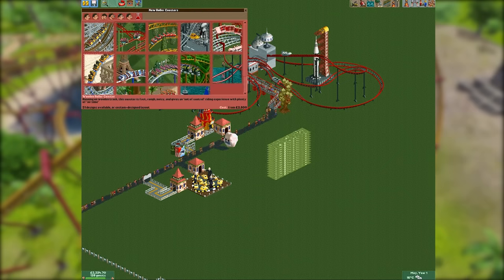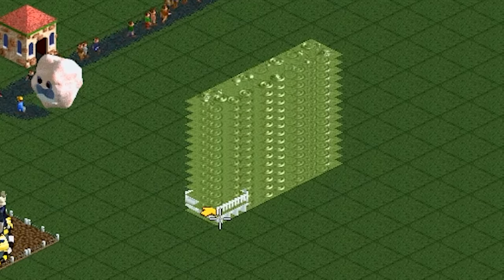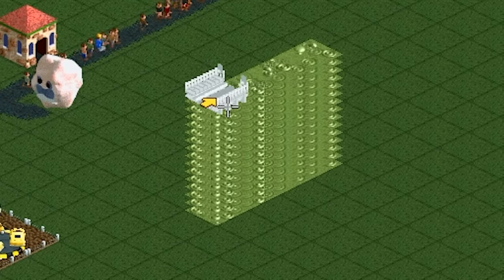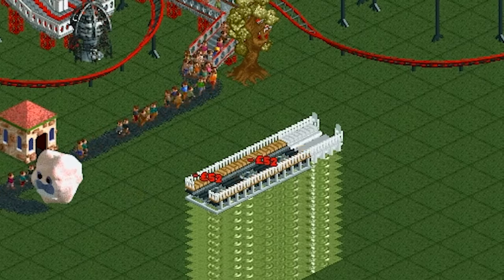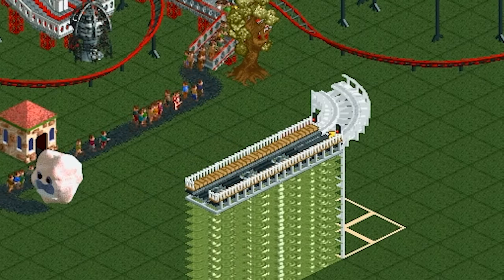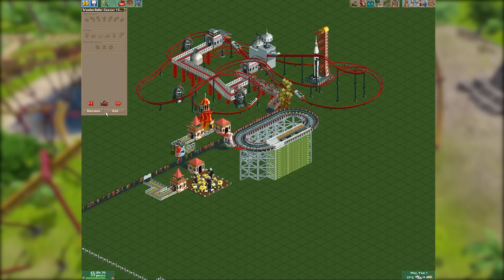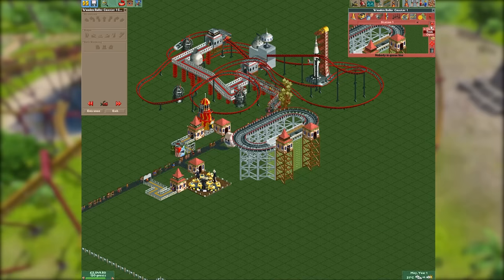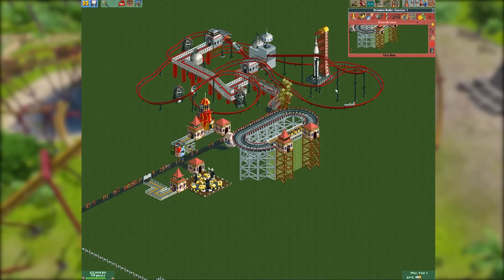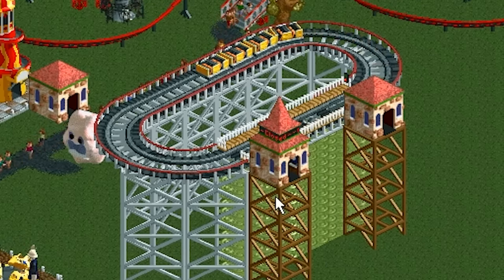Once you have that, simply build a roller coaster — any kind, but I'm going to use a simple wooden coaster design. Get yourself over to your first bit of swamp goo, hold down shift, and levitate up to the top of the swamp goo to place your first track piece. Continue building the track, curve it round to make it the shortest ride you feasibly can, and loop straight back in. Add an entrance and an exit — this is a perfectly finished, legitimate ride.